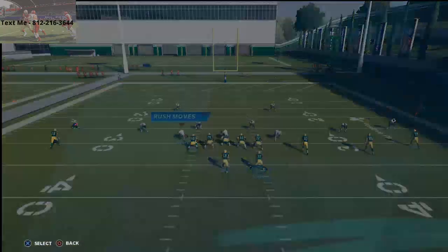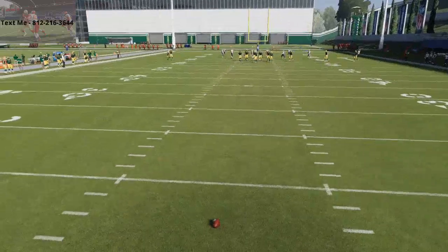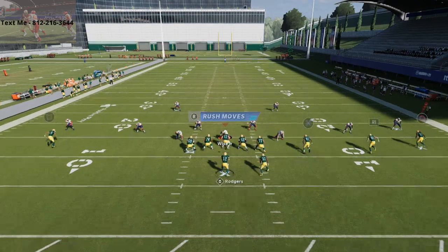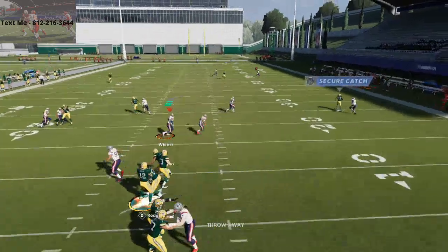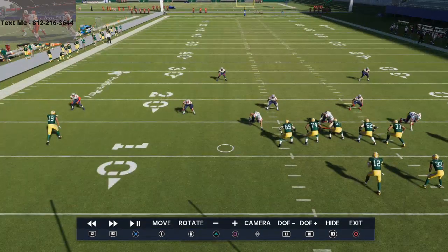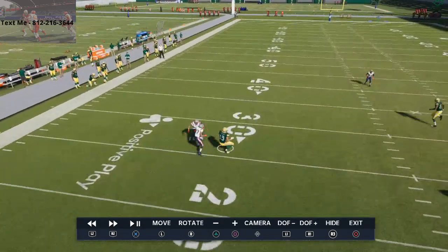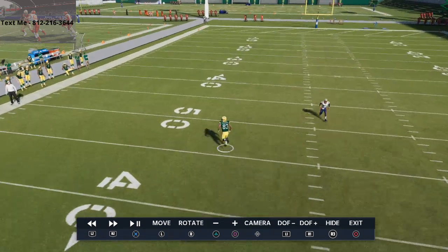We're also going to go over something unique about this route against man coverage, which is gonna require you to have a good route running receiver like a Davante Adams. We're gonna put Davante Adams on the right, Quantum St. Brown on the left, and Marquez Valdez-Scantling here, then Robert Tanya at tight end. What we're gonna do first is back the ball up, run this play, and I want to show you some takeaways. I'm gonna take a sack and then we'll talk about why this play does what it does. You're gonna see this issue on the left side of the field - the deep blue here is coming from left to right, which is actually an advantage to the defense.